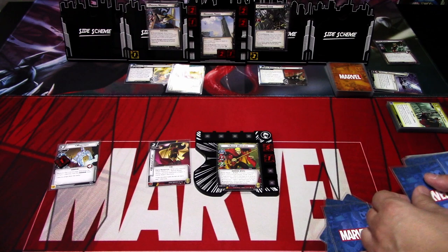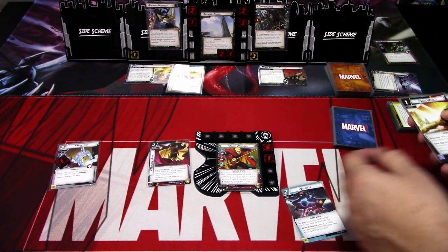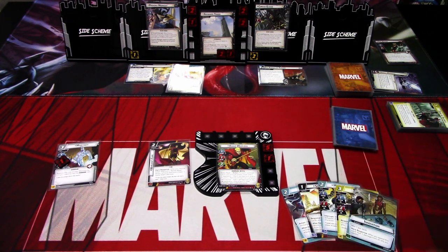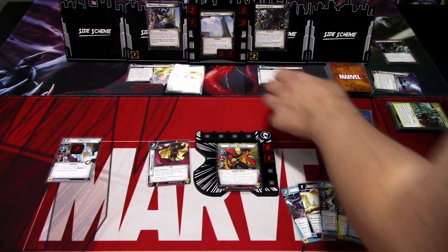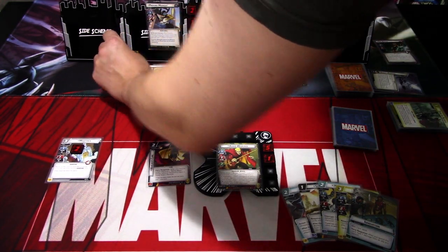We draw five new cards: Eternity, Soul World, Major Victory, and Innovation. We go to the villain phase — the Focus Defense moves here, we add threat to both main schemes.